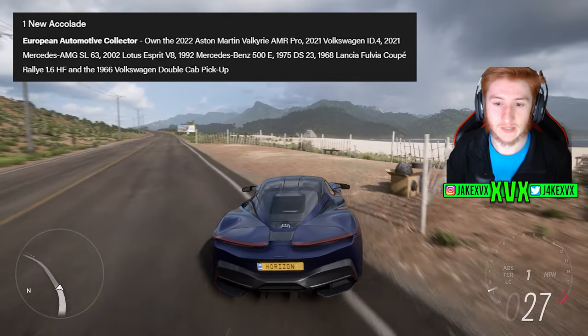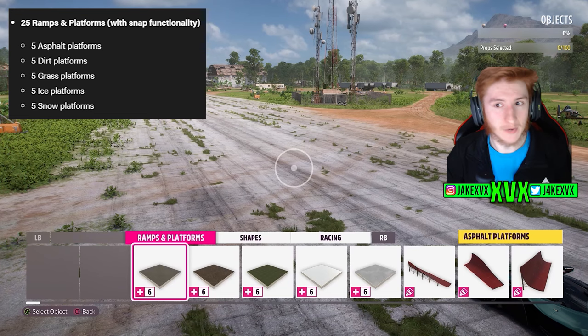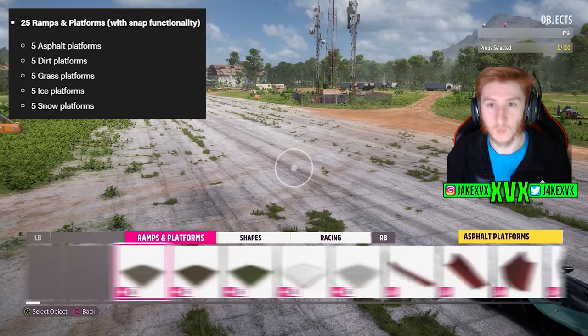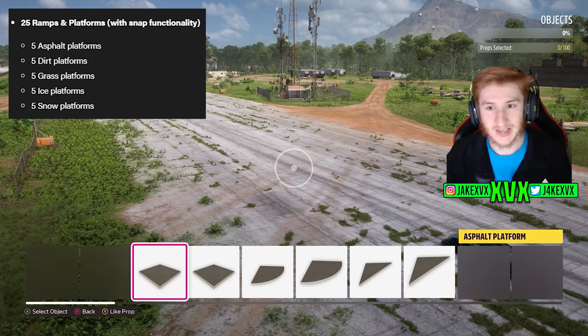One of the coolest things is we have new Event Lab props, and there's quite a lot of them. We have 25 ramps and platforms with snap functionality: asphalt, dirt, grass, ice, and snow.